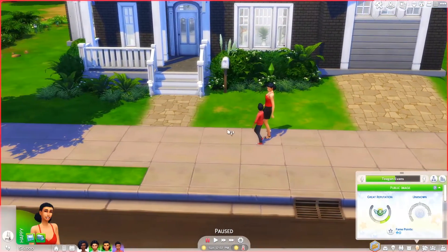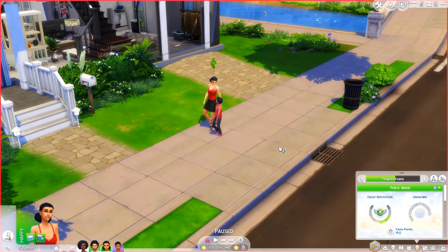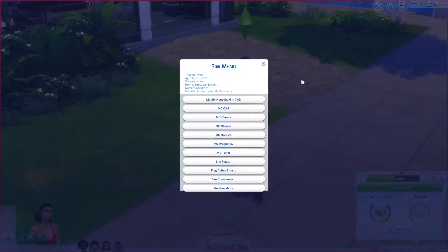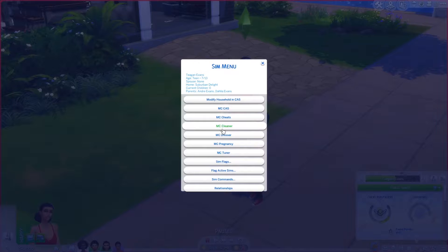The next one is MC Command Center — I'm sure most of you have heard of it, but I'll go over it again because it's so important to me. There are basically two menus. When you click on a sim and go to MC Command Center, you can see their parents, number of children, age, how many days they have left, and so many options.